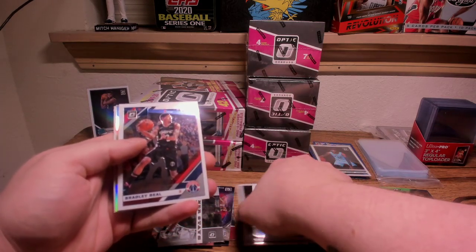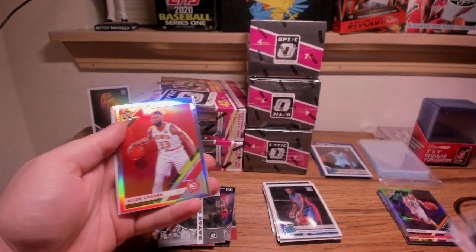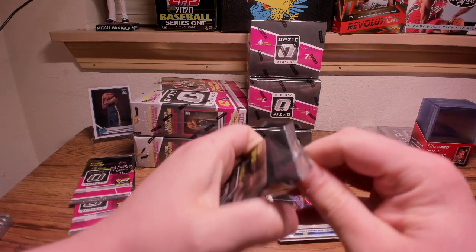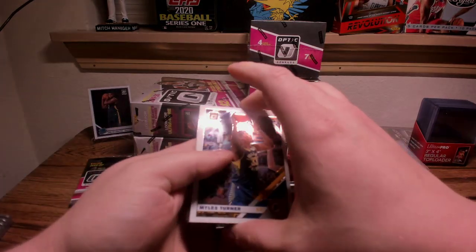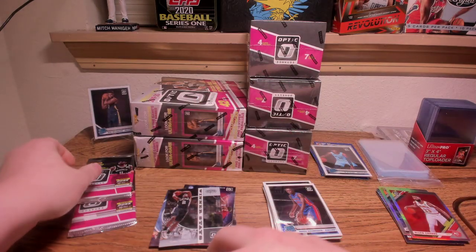Dumbaya, Bradley Beal, Alan Crabbe — hollow is going to be Quinndary Weatherspoon. We did get a good number of hollows out of those six — just not any good hollows. But we did hit our Zion, and we have an auto in here and a 3-2-1, so we'll save that pack — it's going to be a good pack. We have an auto and a 3-2-1 hollow in that pack.